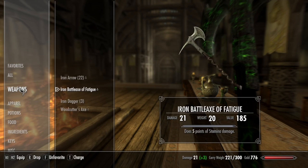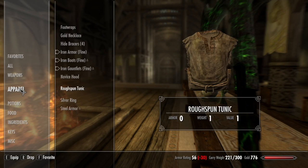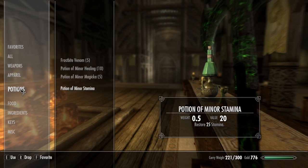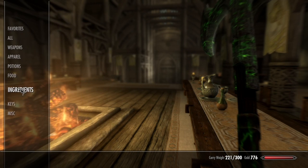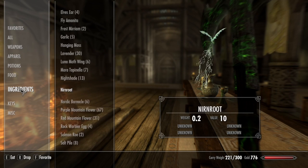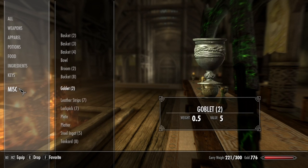There are categories for the weapons, the apparel, potions, different kinds of food which will also help heal you, and ingredients to make the potions. Then there are keys and, obviously, a catch-all miscellaneous category where you can find some buckets and brooms and various things around in the world. You'll learn more; you'll discover more things. This is an early character, so not a whole lot of interesting stuff going on.